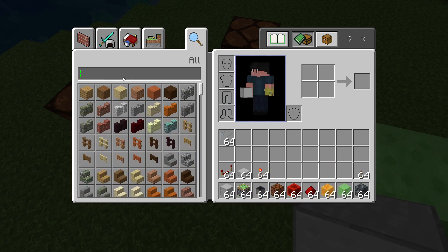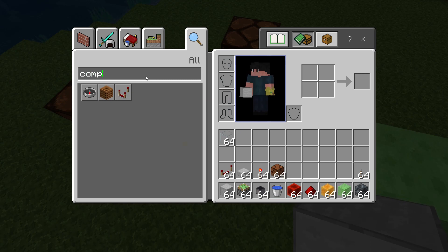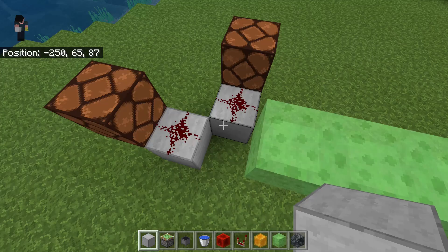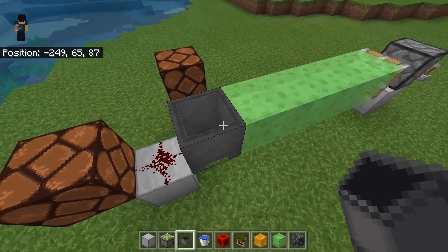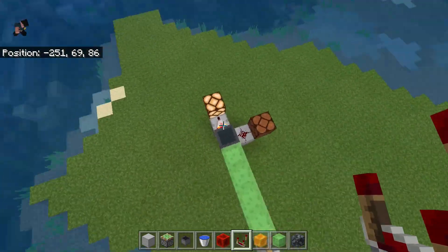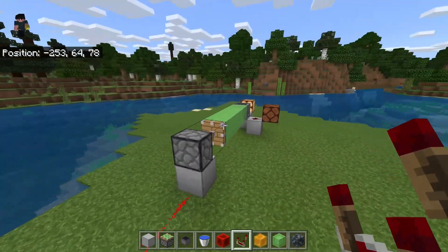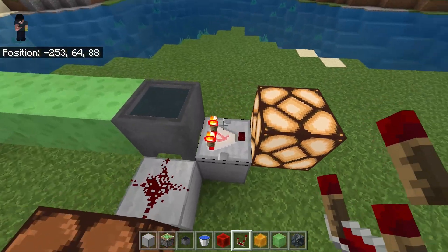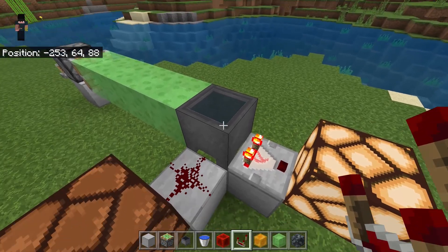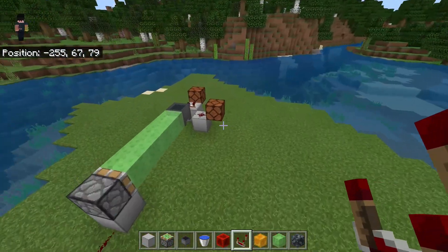You can fill the cauldron with water and take a comparator output right here. So just have a cauldron, put water in it, and have a comparator. As you can see, this redstone will not interact with the cauldron directly, but this redstone will because the comparator is detecting the fact that the cauldron has water in it. If I retract this you can see it will only power one of them.